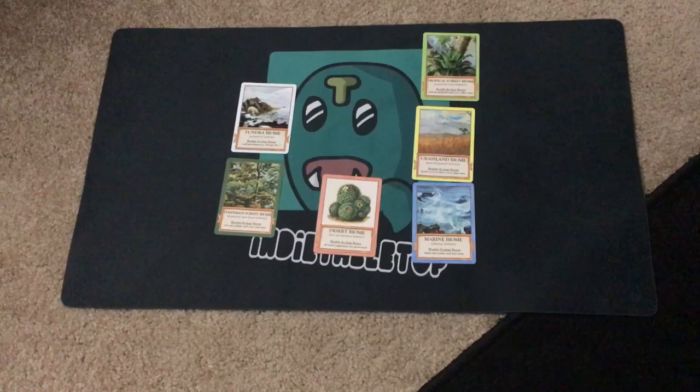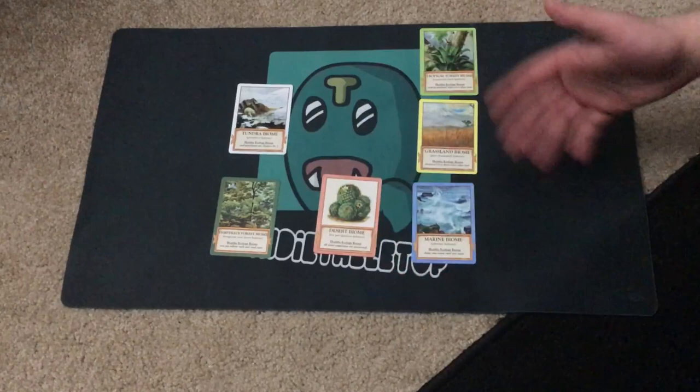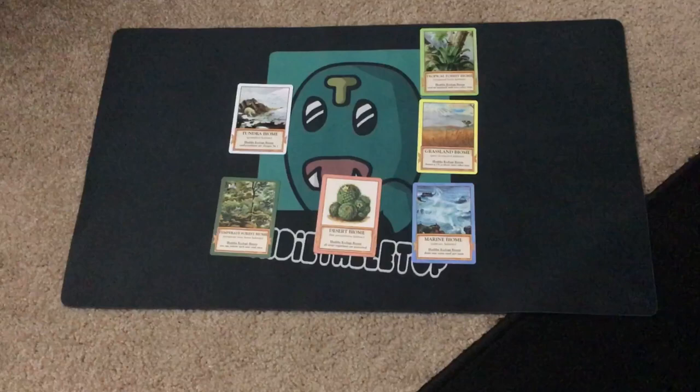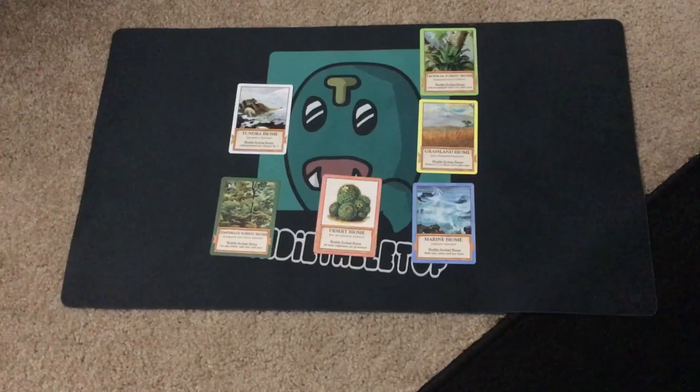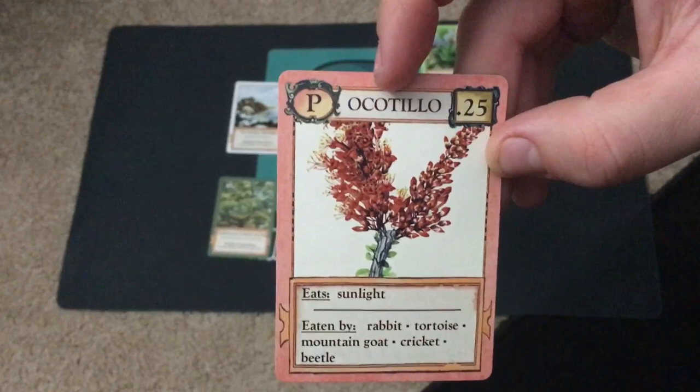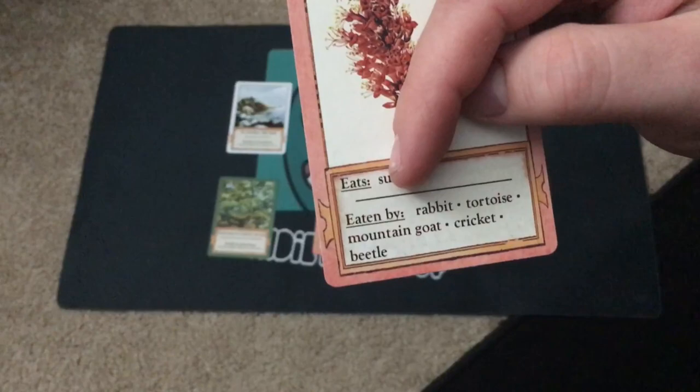Ecologies is about growing your ecological biome. You'll start with a basic biome — marine, grassland, tropical, and so forth — and throughout the game you'll be grabbing and playing cards to structure a food web. Each card is interesting: it shows the type, the name, the points it scores, what it eats, and what eats it.